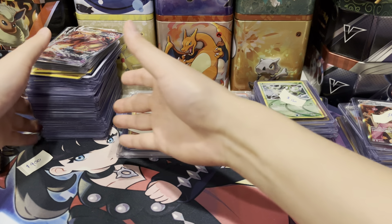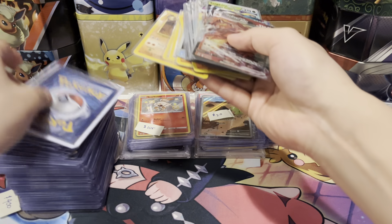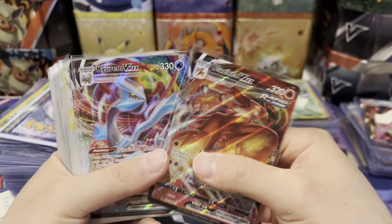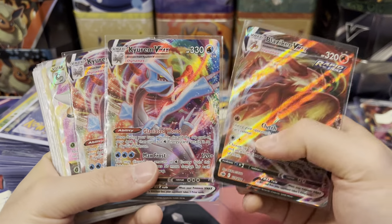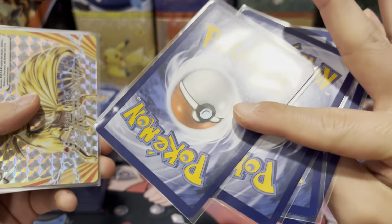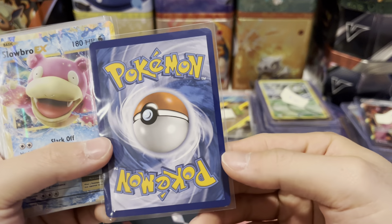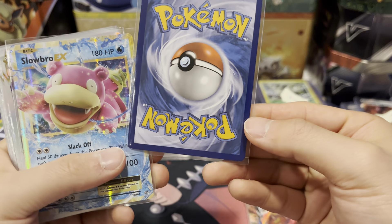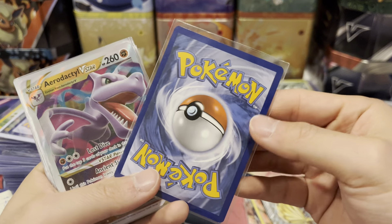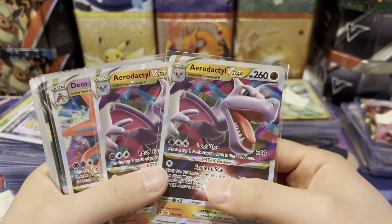Let's take a look at the massive pile — starting with the small cards first. All of these were listed for about a dollar something. We got a Blaziken VMAX, Kyurem VMAX, Kyurem VMAX, Shaymin VSTAR, and Ninetales Break. By the way, these are all LP to near mint. This Ninetales Break is more lightly played because it has a nick on the bottom. Slowbro EX is more moderately played — it has a couple of nicks — but the rest are near mint.